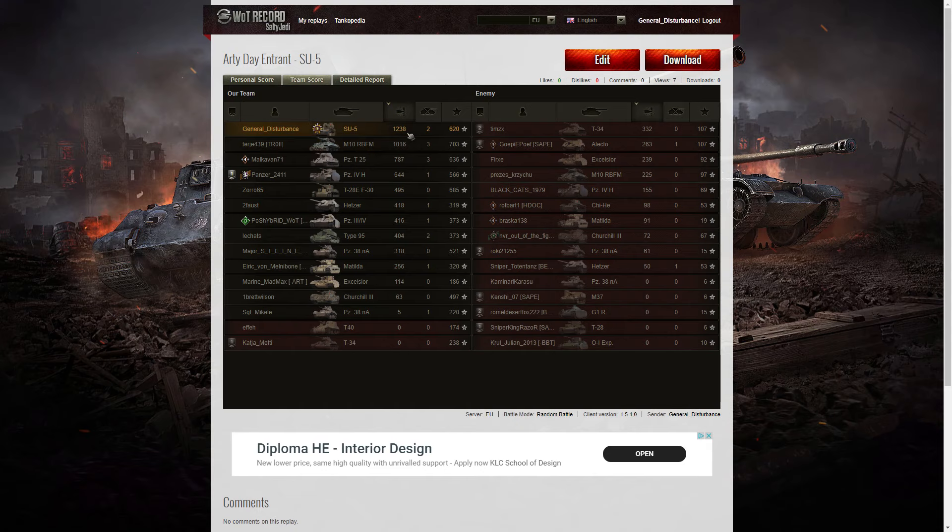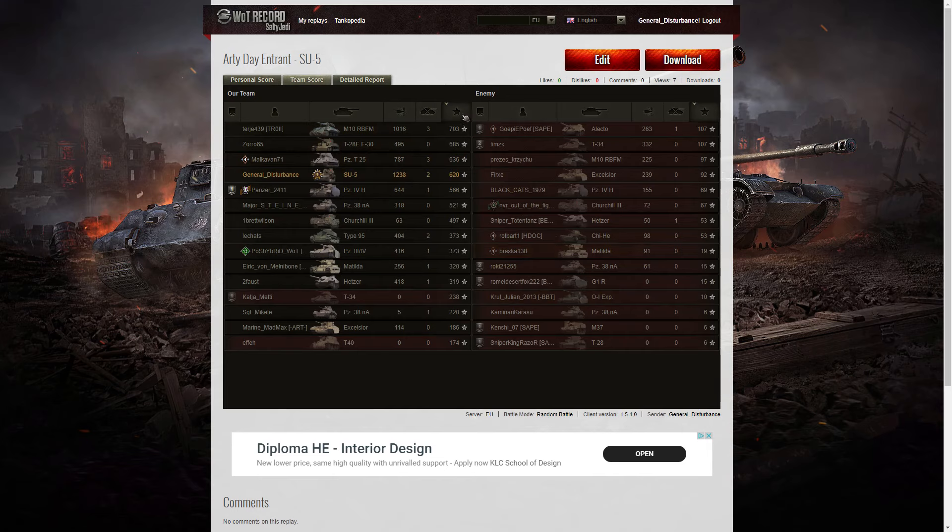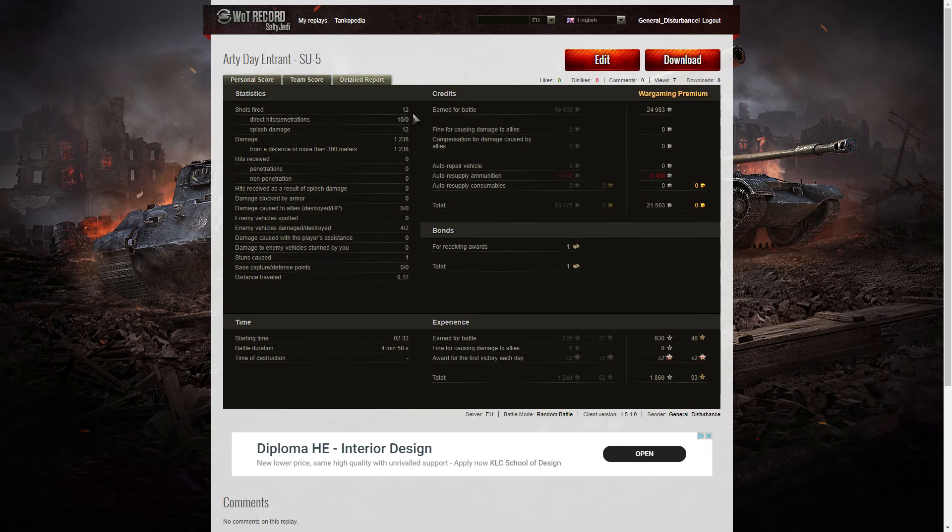I didn't get the highest number of kills — that went to the M10 and the T25, who got three kills apiece; I only got two. When it came to base XP, I was a little further down the table with only 620 base, which was fourth. I wish I'd had more shells — it's just not enough shells to do as much damage as I could do. I fired 12 rounds, got 10 direct hits, missed on two, and 12 splash damage as well. So I splashed as many tanks as I fired shells. Damage of 1,238 hit points, all at more than 300. I damaged four of the enemy, killed two, and caused one stun. I earned 21,503 credits, got one bond for the high caliber, earned 1,860 XP, and 620 base XP — the important total for the competition.